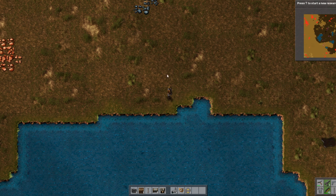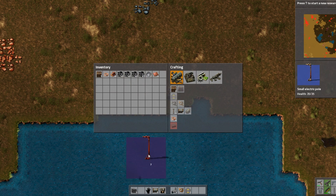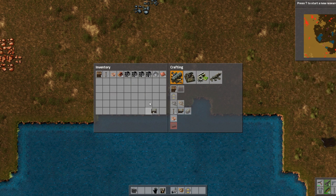I already crafted a few things, so you're gonna have to mine as you would normally. You need three things: an offshore pump, a boiler, and a steam engine.